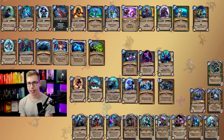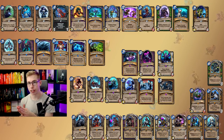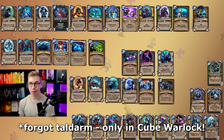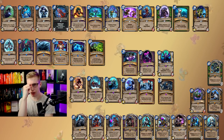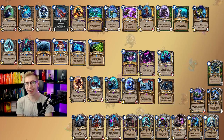Then Kathrena and Arfus: Kathrena sees play in two decks — Egg/Deathrattle Hunter, because it buffs your Charged Devilsaur egg and other eggs or zero-attack cards, and in Heal Zoo Warlock. Lich King is good in most decks; I see it mainly in Big/Deathrattle Rogue because of Silver Vanguard. In general it's a good card to play on turn 8 — it has taunt, it gives you value, and it looks pretty sick. The total dust cost of this set would be 27,000. Buy the set, because you open good stuff.